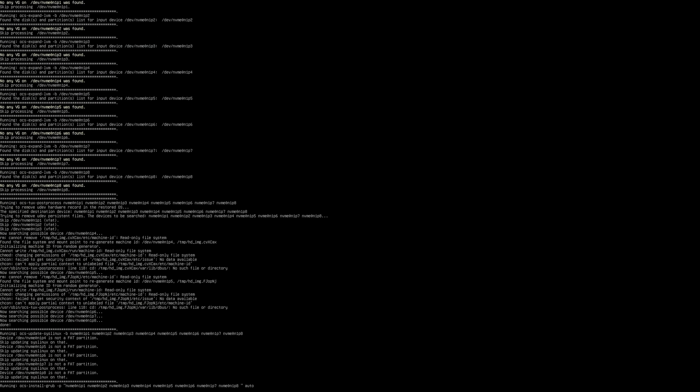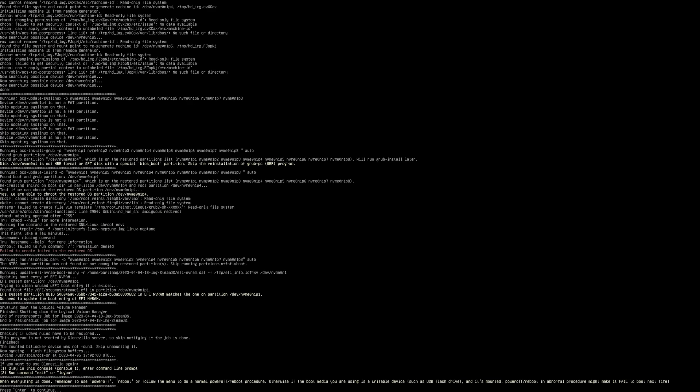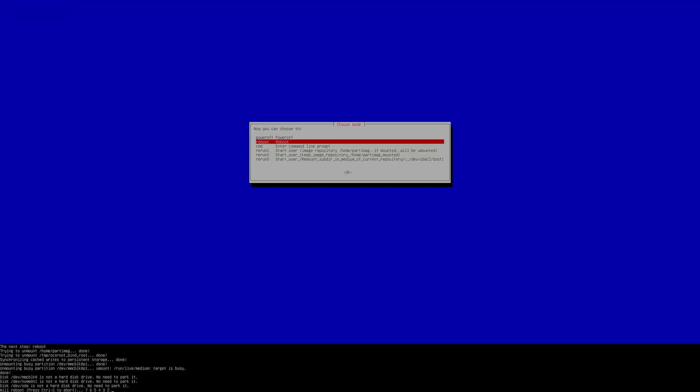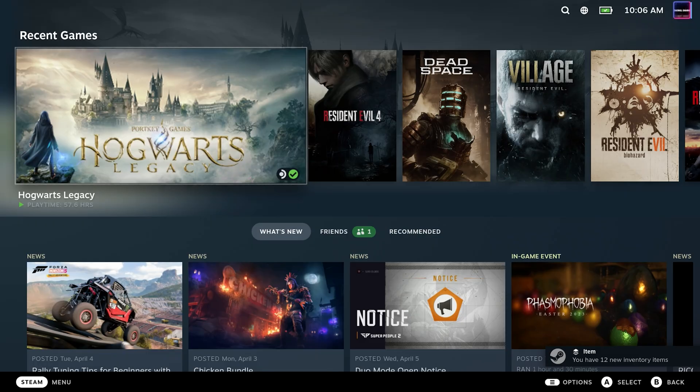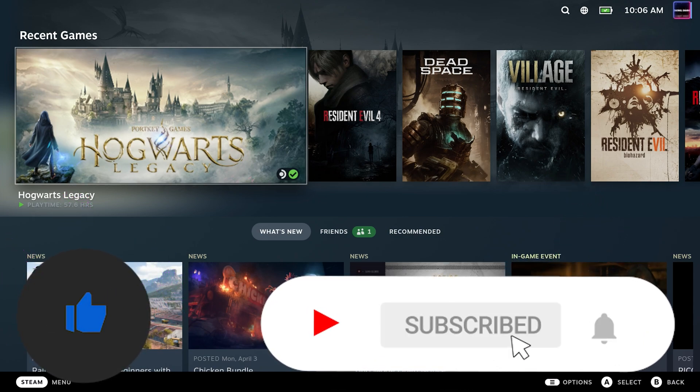It looks like we're just about done re-imaging the Steam Deck. We have everything back where it was, so we'll tell it to reboot and go into SteamOS to confirm everything is there. And there it is — we're right back in SteamOS exactly the same way we had it. We didn't have to reinstall anything. We just cloned it and re-imaged it back. It's as simple as that.